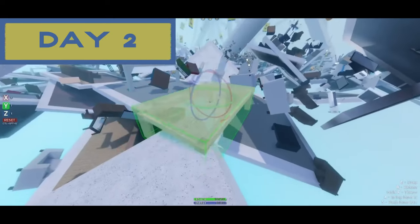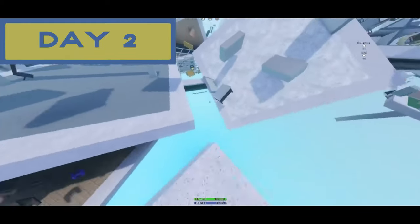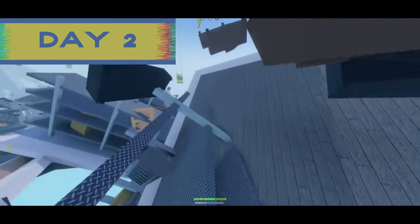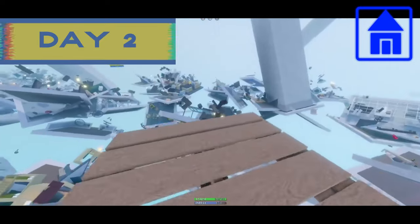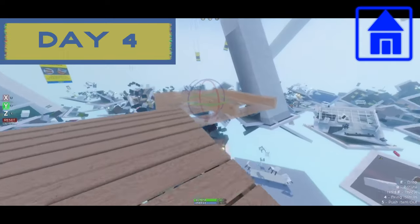As we start day two, I should probably mention that getting around in Shattered Reality is not easy. Often times I had to build bridges just to get to places — it is rough. As for what I actually did on day two, I was able to find a very interesting pallet area, and thus I was able to begin constructing my base. I had this base idea in mind, so I decided to go with it. It's going to be a floating base.